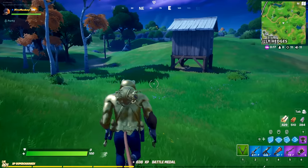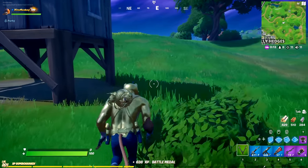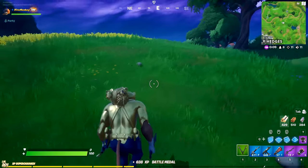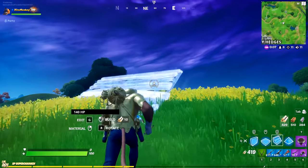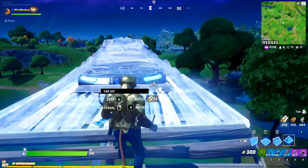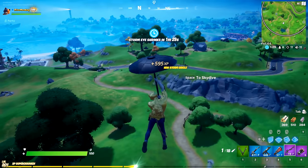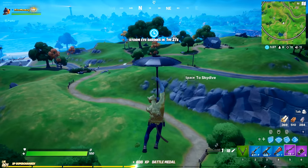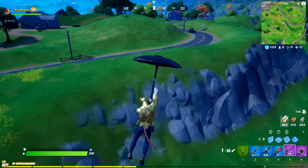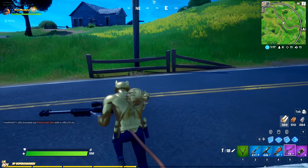As you guys probably remember, in the Travis Scott event we had access to three emotes. These are all the Travis Scott-related emotes, and even if you didn't own them, you still had access to them. So you could rage, you could headbang, you could do all that stuff even without having access to it, only for the duration of that event. Something similar will be happening with the party royale mode, as the same three slots will be on the left side of your screen. It will give you three options: to point your finger, to wave your phone, and to shake your head.